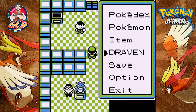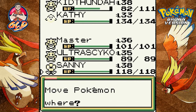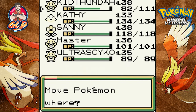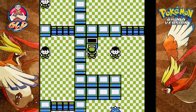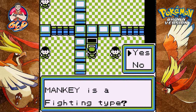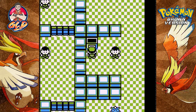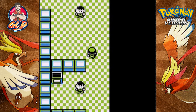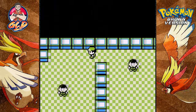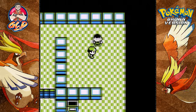This is kind of like the Cinnabar Island gym where you probably have to answer some questions. Pokemon quiz: is Mankey a fighting type? Yes it is — go right through. It's the same thing as the Cinnabar Island gym. So it looks like we also have to battle some Pokemon trainers.